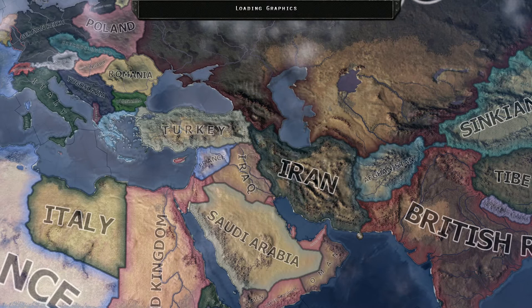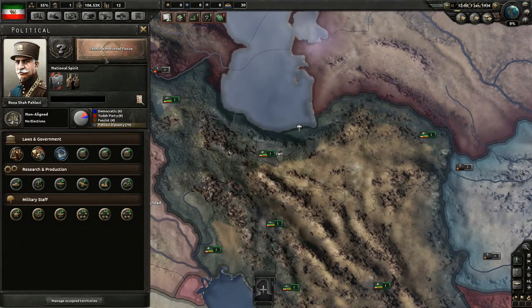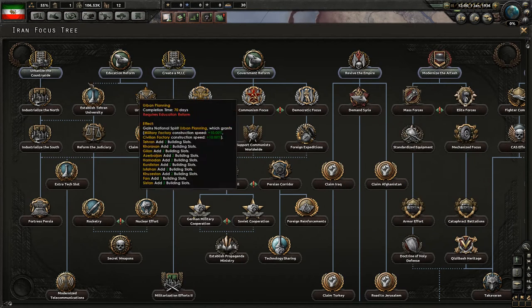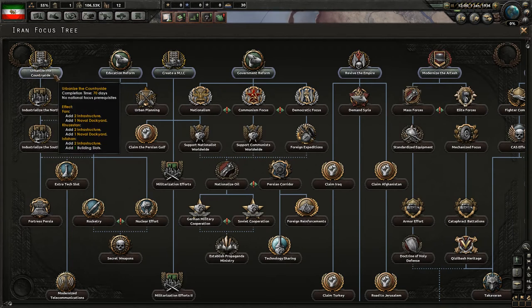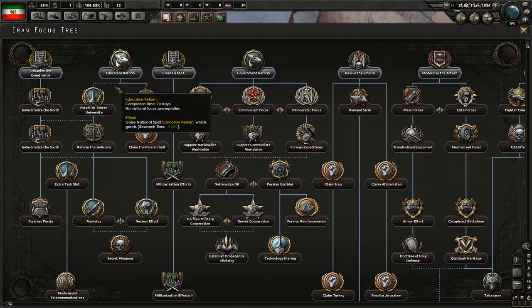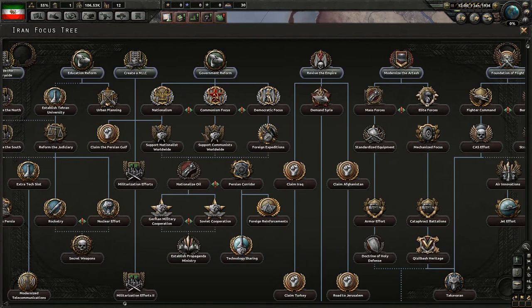I took like half an hour to look into this focus tree. It's kind of interesting. We have to revive the Empire stuff with claims on Iraq, Syria, and Afghanistan. We have urbanization stuff here with civilian factories, which I kind of like. I hope this is not overpowered - it might very well be, be aware of that. Could be OP.